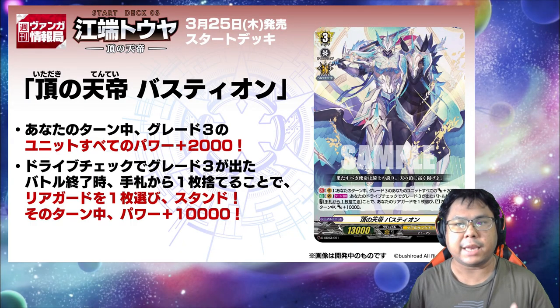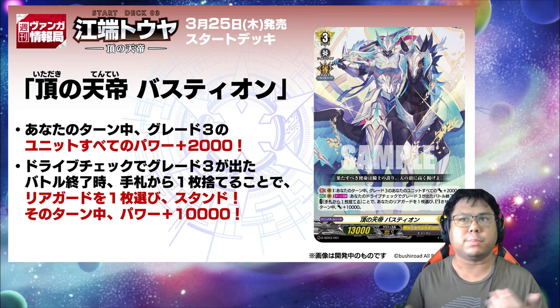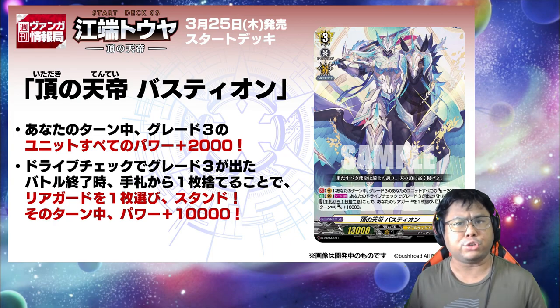This is definitely a glass cannon style of play. The fact that Great Trees do not have any shield power means your lack of defenses in the early game is where it's most vulnerable. But as soon as Bastion takes the field, he can immediately regain the ground with 4 high-powered attacks if we check a Great Trees with him.